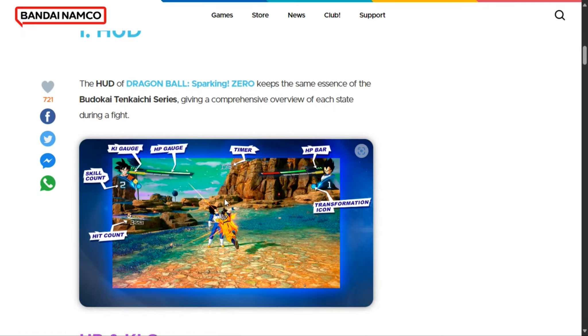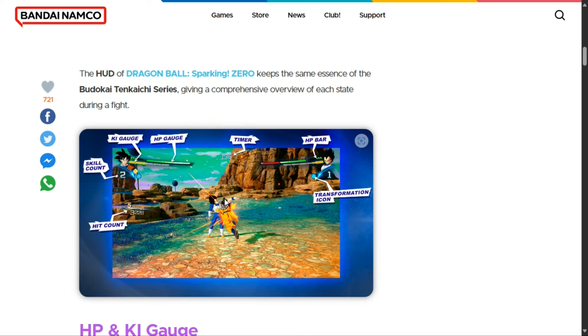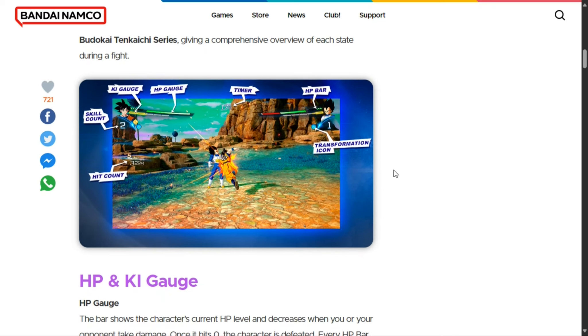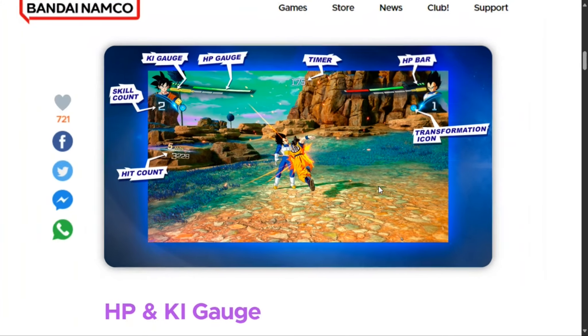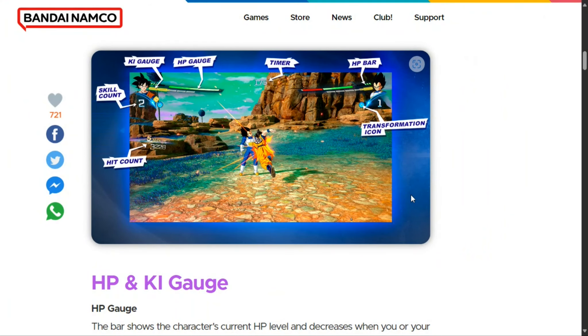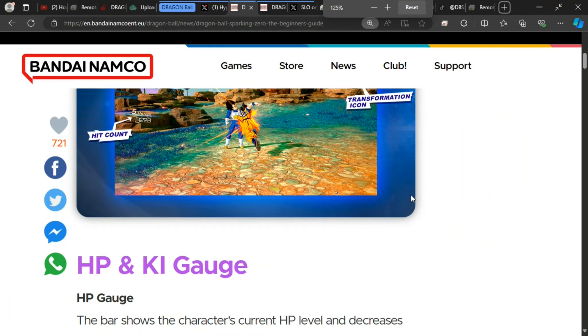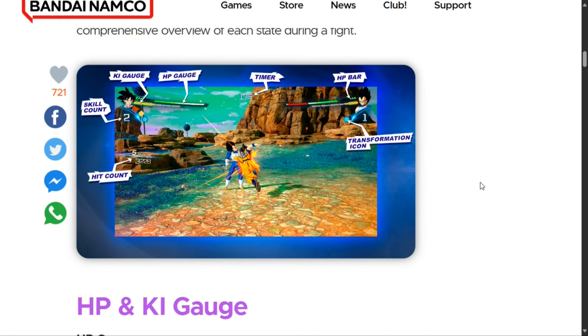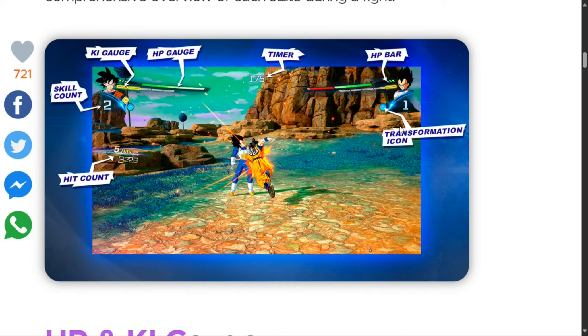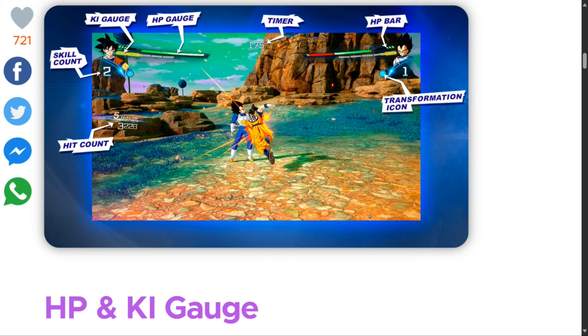For those of you who may not have seen this, I'm just going to go over this — I'm not going to read anything. You can just pause it if you want to see it. Let me just zoom into this. So you can see here: transformation icon, HP bar, timer, HP gauge, key gauge, skill count, and hit count. That's the only thing this picture has to show. If you want to read it, you can go ahead and pause the video.